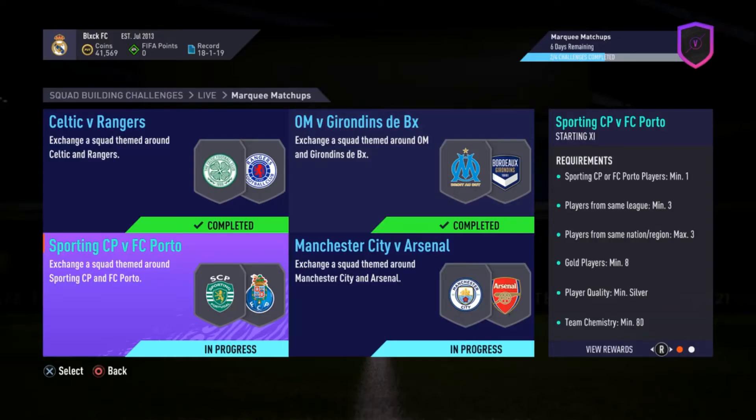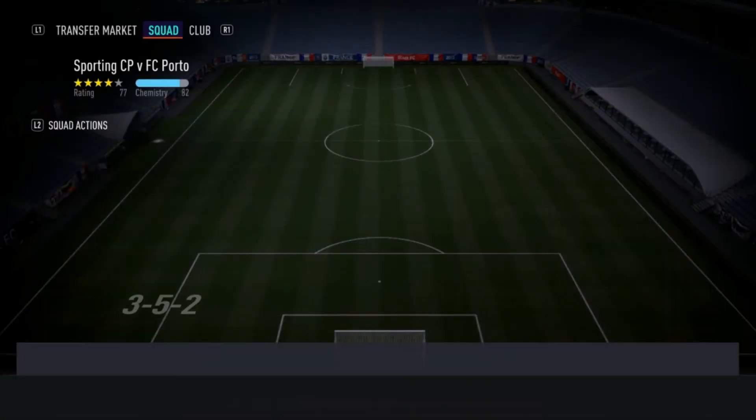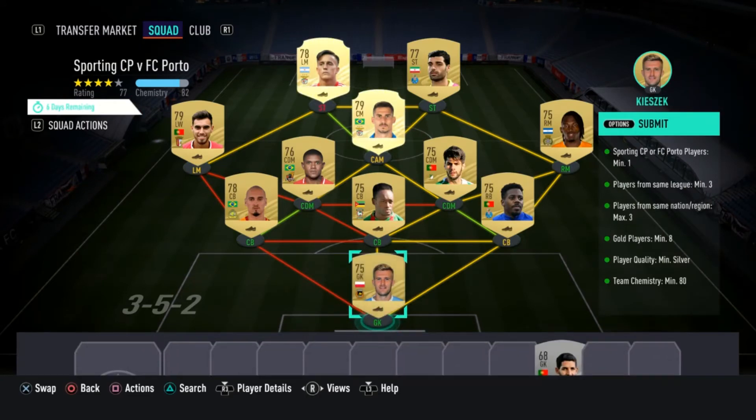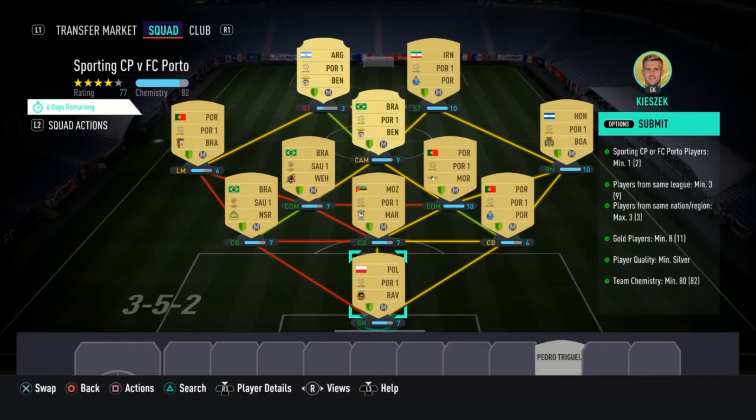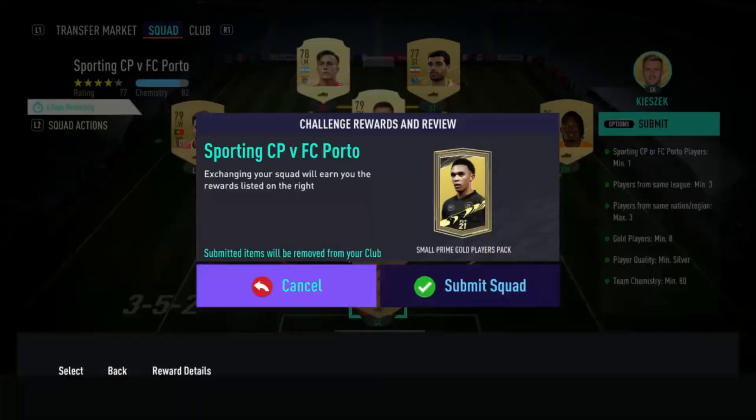Next up, we have a huge clash — Sporting versus Porto. For this one we have a small prime gold players pack. I don't like the mixed ones, but I like these small primes, they're really decent. You need at least one player from Porto or Sporting. The one thing to watch out for is you can only have a max of three players from the same nation or the same region. So if you're going to be building a full league side, make sure you don't exceed that max of three — because it's very easy to end up with more than three Portuguese players. Minimum player quality of silver. Let's get it.